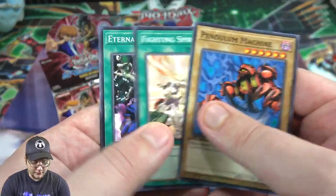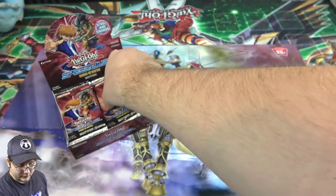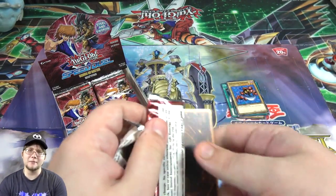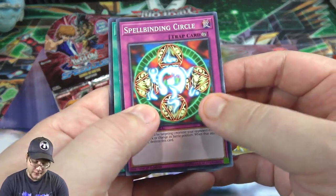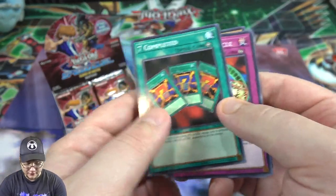Pendulum Machine, Fighting Spirit, Eternal Rest, Release Restraint. You have four cards per pack but there's 36 packs in a box, and I believe a box is like 40 bucks, so it's a lot cheaper. To make up for that in case people are confused - Finding Circle, that could come in handy for sure. Fighting Spirit, Launcher Spider, Seven Completed.